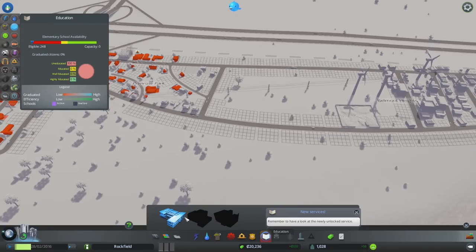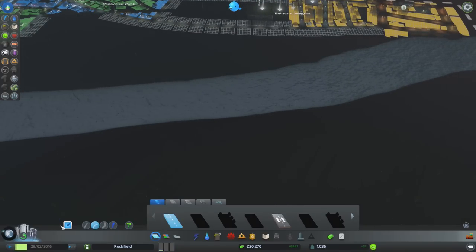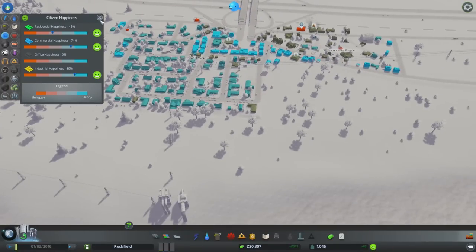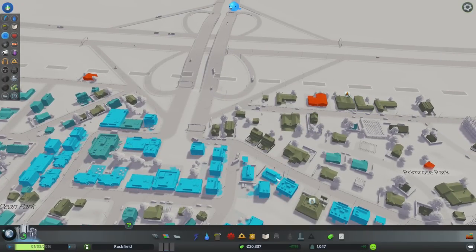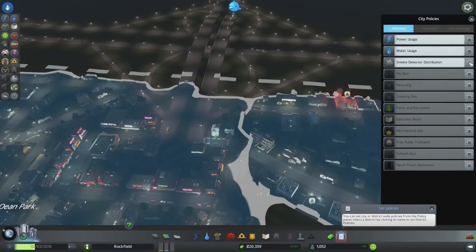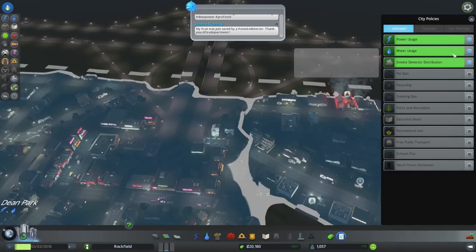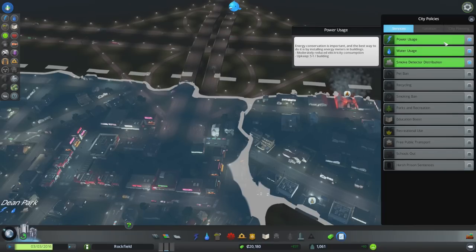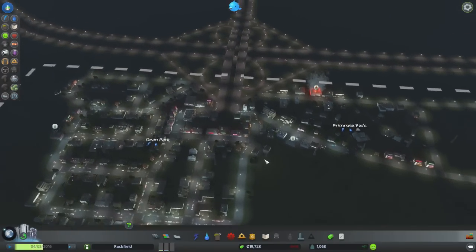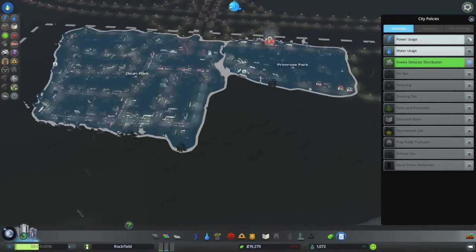Now we have education — they want me to make an elementary school. Can't really do that right now because I was trying to get some farms going over here, but it's night and I can't really see, so that'll have to wait until morning. Happiness is still going up, looking pretty good. Oh god, there's a fire here! Thing is we don't have a fire department yet, and that'll cost most of my money to make. So let's do smoke detector distribution everywhere — it'll cost a bit more money but we'll get fewer fires. With water and energy saving policies you actually reduce consumption of electricity and water.